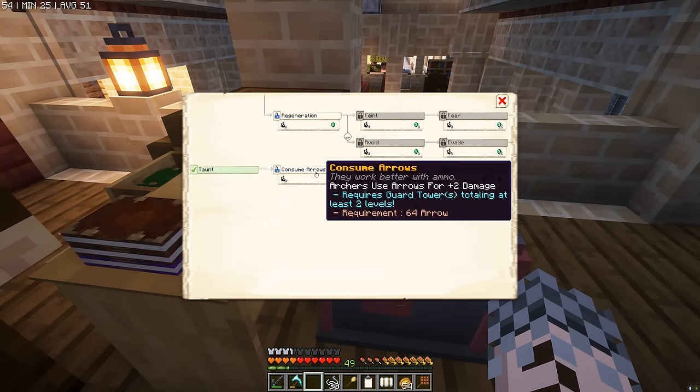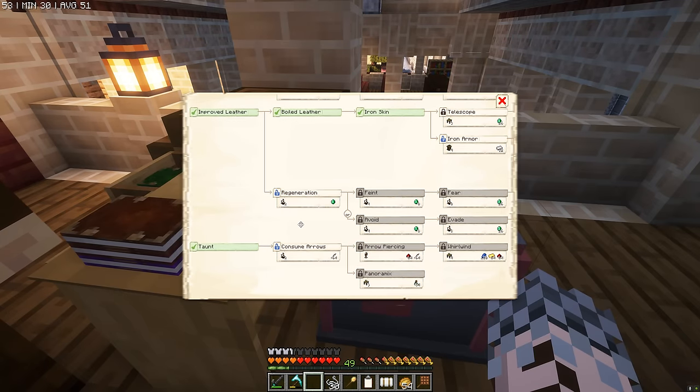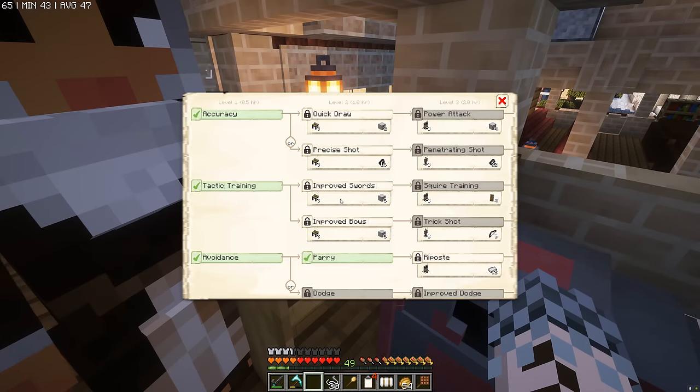What research can we do then? We could do consume arrows — this is going to upgrade our archers, and it's a good move now that we've got a fletcher as well. We can also research iron armor for more durability, though we're going to need some blocks of iron for this research — quite a few, six and six, 12 blocks of iron total.